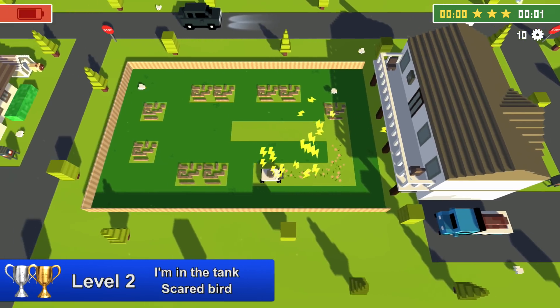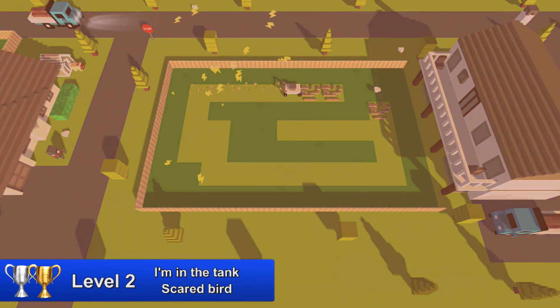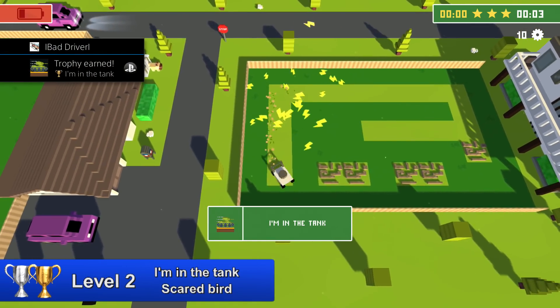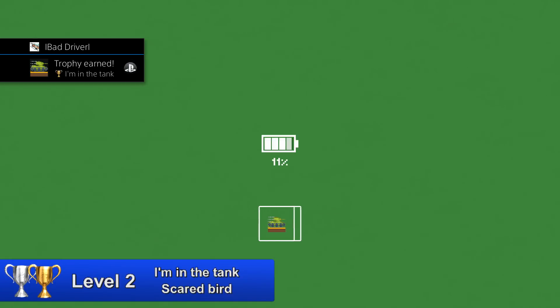In level 2 you can grind for two trophies. For 'I Am in the Tank,' just destroy the brown barriers on the ground by driving over them. You can combine this grind with the Scared Bird trophy — scare the birds 50 times.